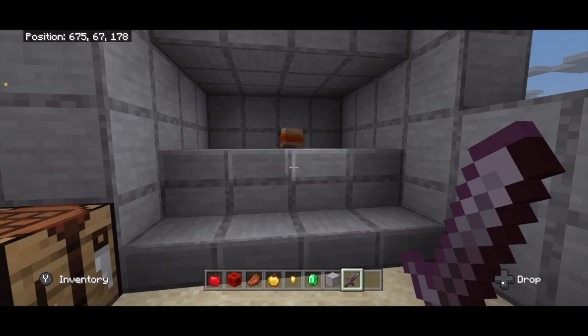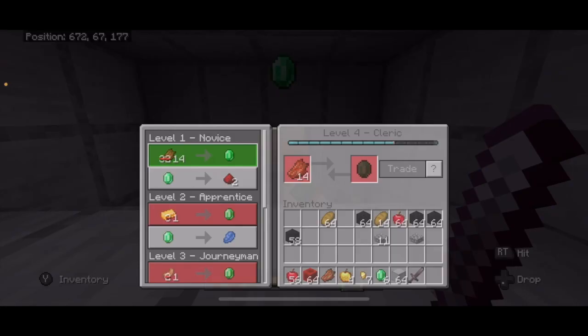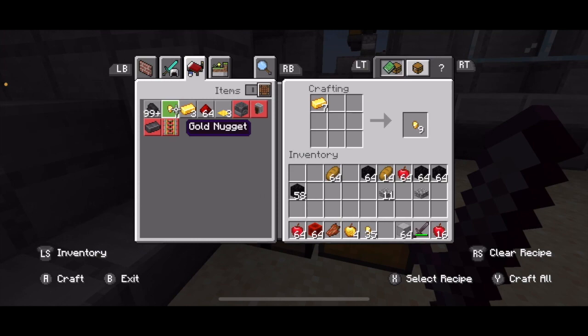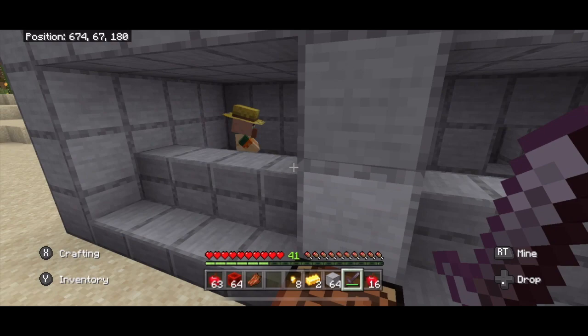Those swords get smelted down into more nuggets. Back here we have a fueling station which is going to fuel these furnaces. Over here are two different kinds of villagers that have been healed from zombies — a cleric who starts off trading one piece of rotten flesh for an emerald, and a farmer who trades you apples. You take gold nuggets, turn them into ingots, and make golden apples. You'll have more than enough resources. Enough chit-chat, let's get building.